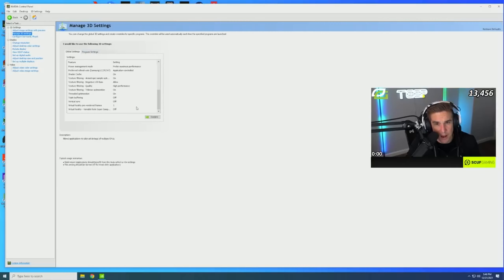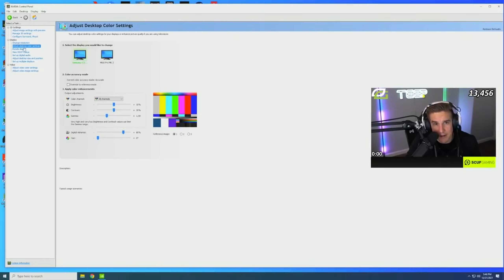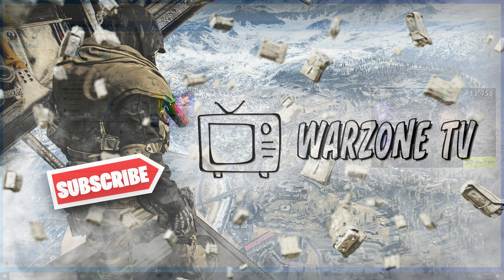A lot of these settings are probably default — I haven't messed with them too much. One big setting I get asked about a lot on stream is filters. I don't use Nvidia filters. Instead, click Adjust Desktop Color Settings, scroll down to Digital Vibrance, and crank it up to 80. That's it — hit Apply and you're done.